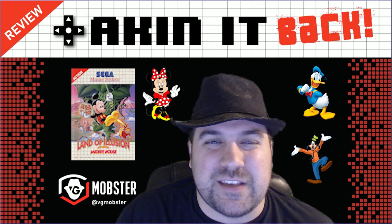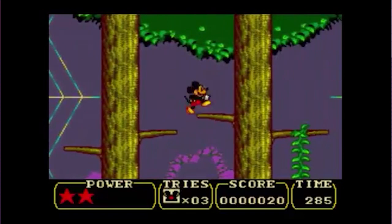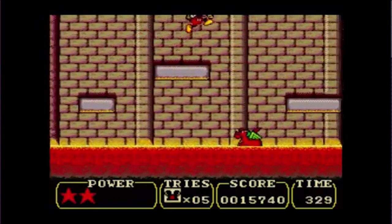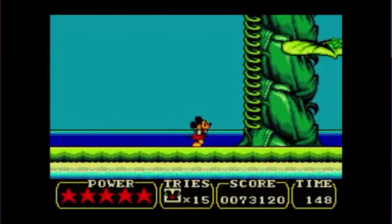Now let's go into the gameplay — this is where this game really shines. A lot of 8-bit Sega Master System games had good platformers, but this is one that really hit the mark. Across all 14 levels there are a lot of good puzzles that make you think and are fun to discover. When you learn how to solve them, they're very clever. The controls are tight with really no input lag, so Mickey does everything you want him to do. Some other Master System games do have lag, but this one definitely does not and controls really well.